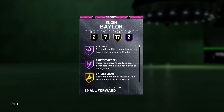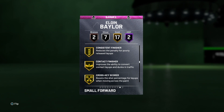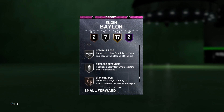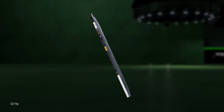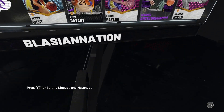As far as badges, he comes with two hall of fame badges, 17 gold, 7 silver, and two bronze. You cannot add badges to an evo card, so this is what he comes with: catch and shoot, gold dimer, pick dodger, contact finisher, downhill, quick first step — those are nice. All of these upgrade to gold later on when he evos, so that'll be a nice look. But Elgin Baylor, before I choose to evo you, I gotta see just how good you really are, so let's hop into a game.